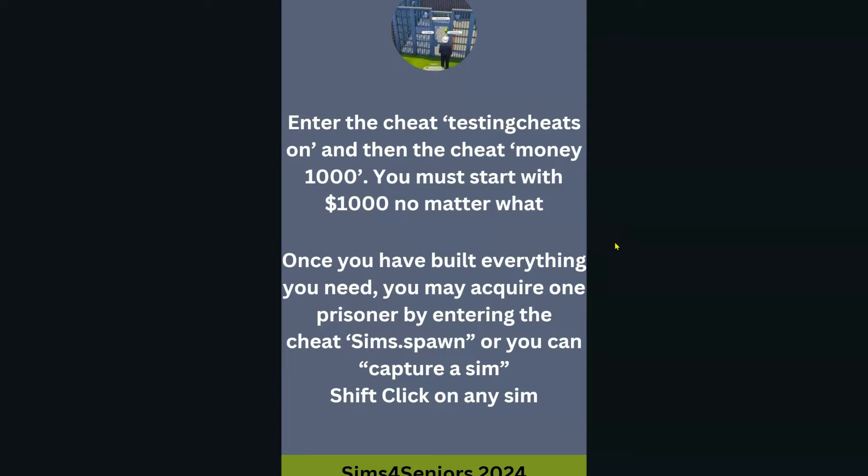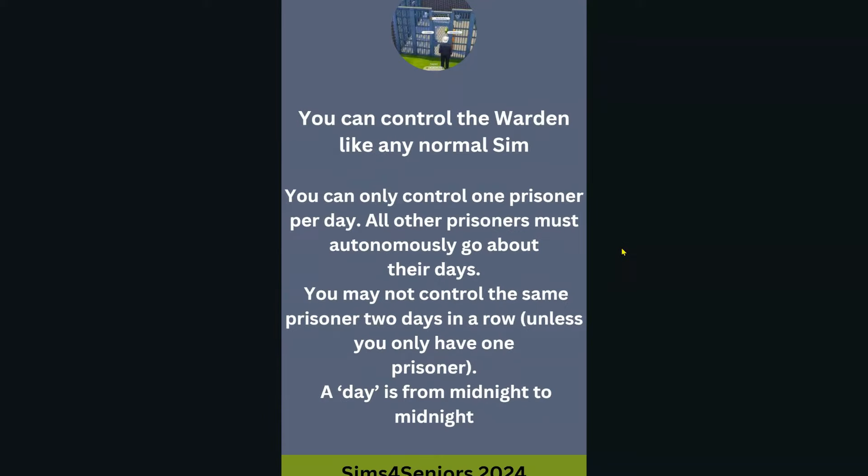When we start the game we can have $1,000. Once we've built everything we need, we can acquire one prisoner. We can only control one prisoner per day, and all other prisoners must autonomously go about their day. We cannot control the same prisoner two days in a row unless you only have one prisoner. A day is from midnight to midnight.